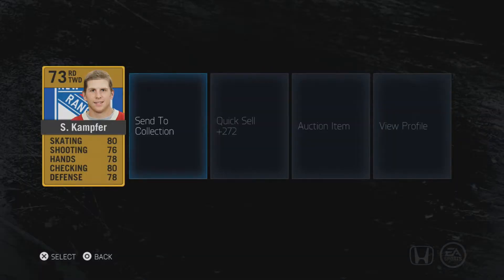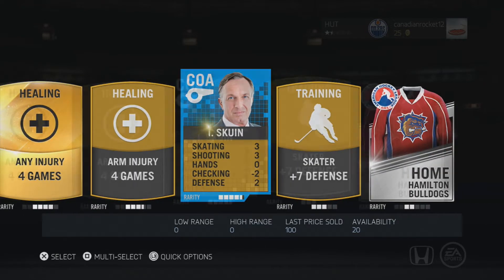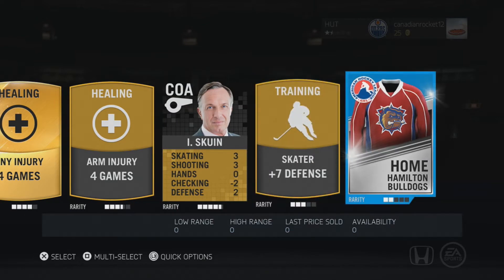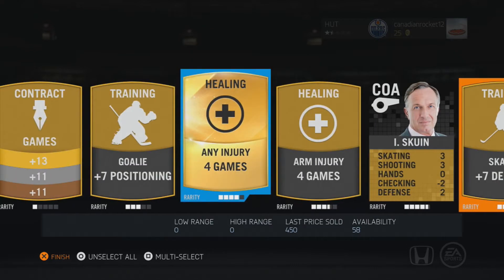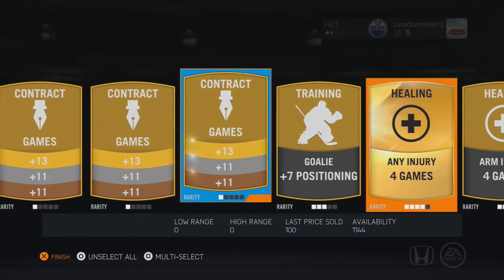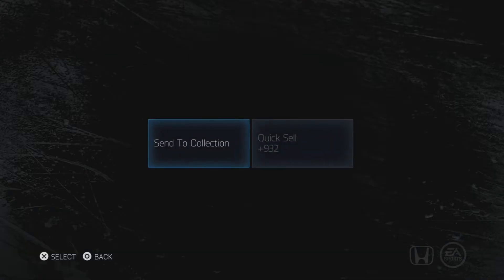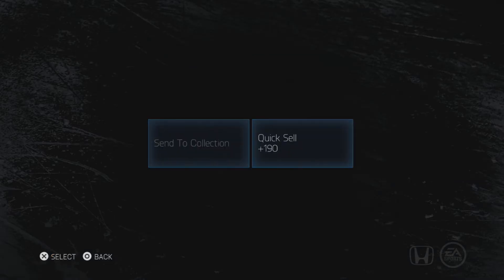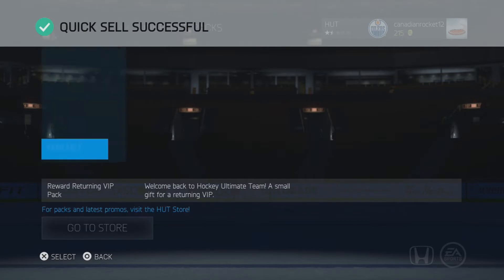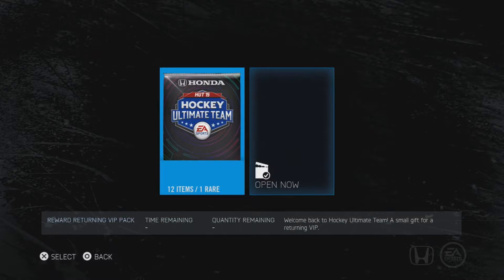I've been trying to work the market a little bit too, but the layout is kind of weird, so I'm glad that's going to get updated. I eventually just send them all — well, no, because I can quicksell some stuff. So I sold those — that's pretty good. One better thing about this year is that you get the packs and you can sell those. Let's get back into the VIP returning packs — 12 items, 1 rare. Let's go boys, let's see what we get.